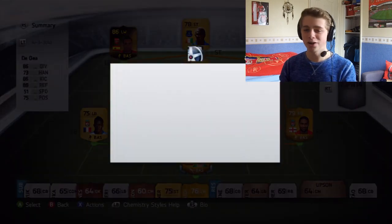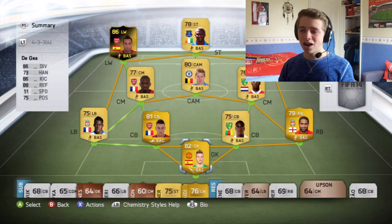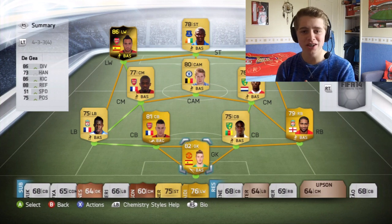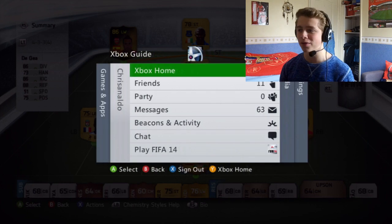Also guys, I have a new coin sponsor. The link is buycheapfiefcoins.com — very cheap and reliable. Very cheap coins at the moment because of Team of the Year; prices have now gone down. So if you're looking for very cheap coins, make sure to go check them out with the link in the description below. As you can see, this is the team I'm using. I know, it's a load of rubbish — that was genuinely the worst accent attempt I've ever heard. I didn't plan for this video, as you can see.